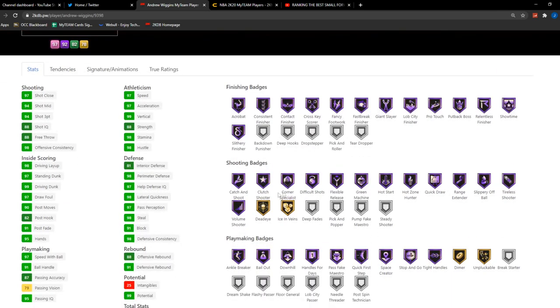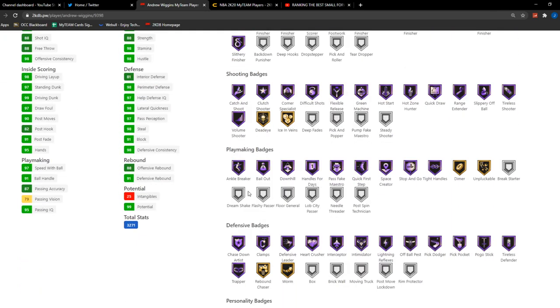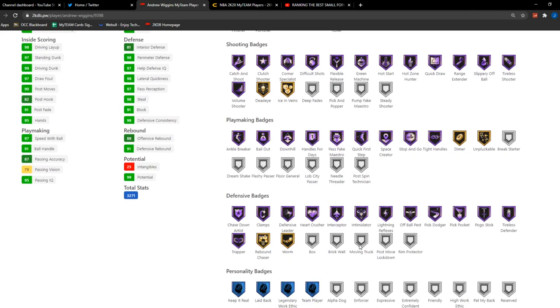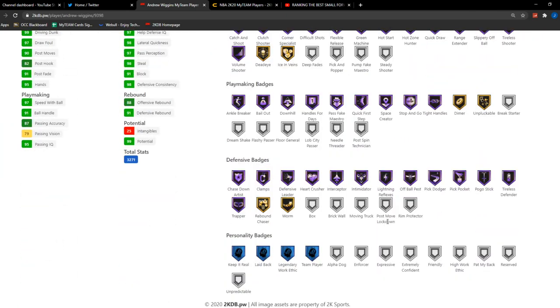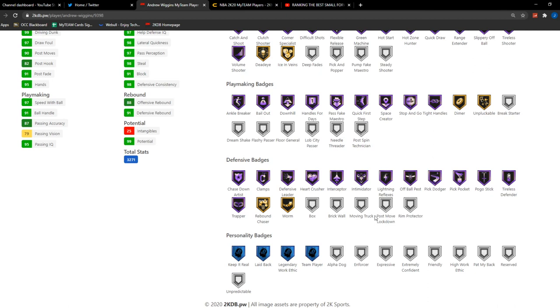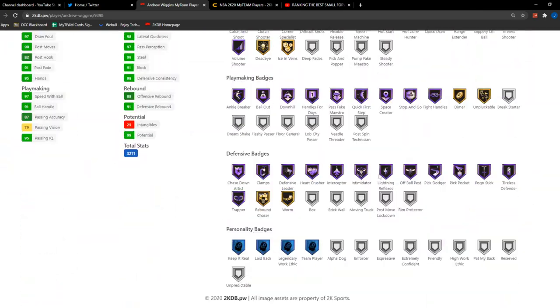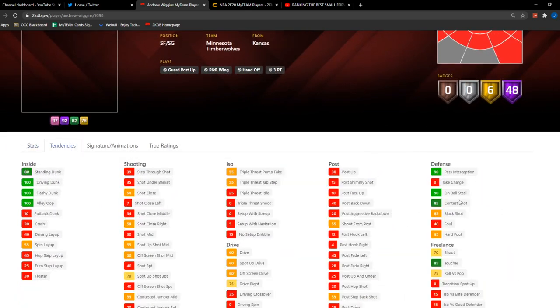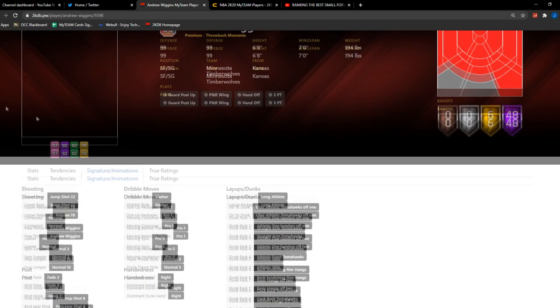That's super juiced up with good rebounding. His finishing badges are all Hall of Fame, which is dope. Shooting badges look great, playmaking ones are really good, and defensive ones are solid too. No Moving Truck, though — I wish he had it because we just got a small forward Hakeem who is insane in the post. Post Move Lockdown and Moving Truck are really big right now. That might hurt Wiggins a little bit, but he could be a fun card, similar to Jimmy Butler but with slightly worse defense. He does have really good on-ball steal, shot contest, and pass perception tendencies with decent animations. This Opal Andrew Wiggins could actually be pretty amazing.